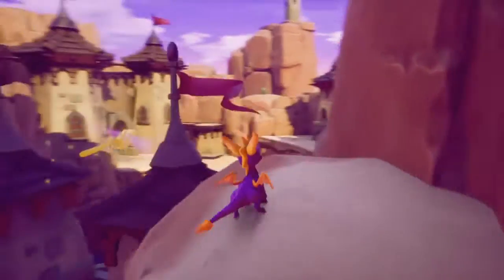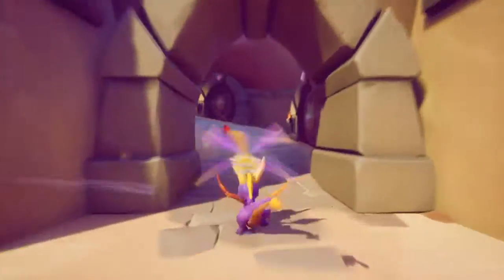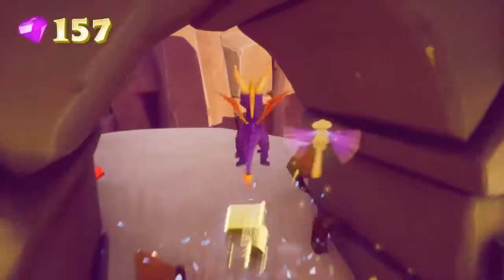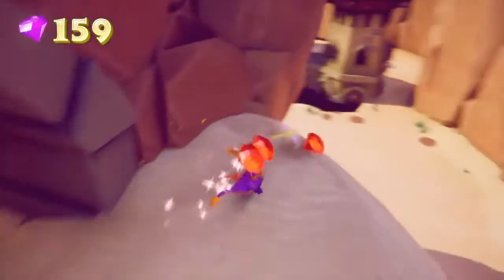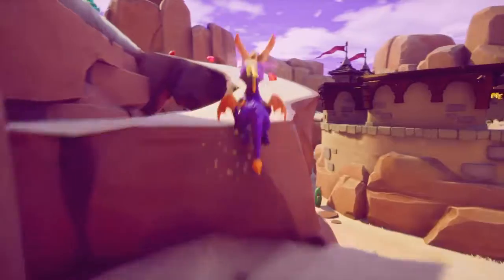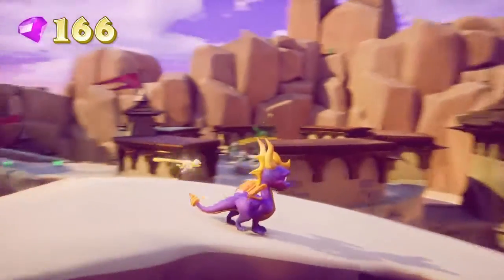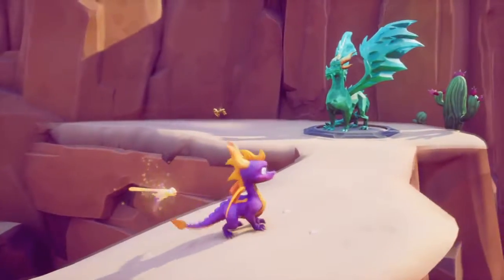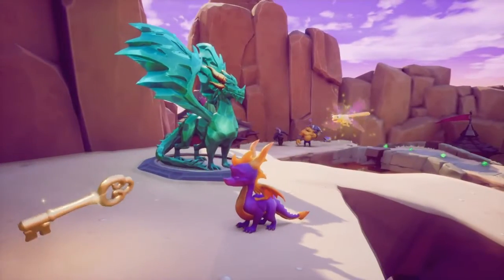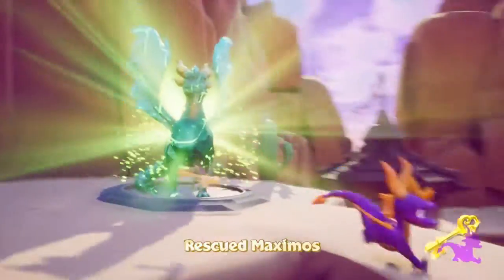As I mentioned on the loading screen for Dry Canyon, about that awkward ledge I always had trouble with in my younger days whilst playing the original Spyro the Dragon — I could never figure out how to get up to it. So as you're looking out from there, over to here — I always ended up rage quitting because I could not figure out how to do it. But now that I've figured it out, it just comes natural, now that I'm a bit older and wiser.